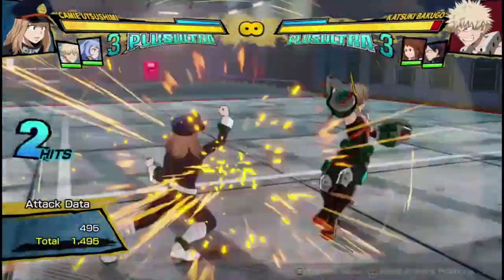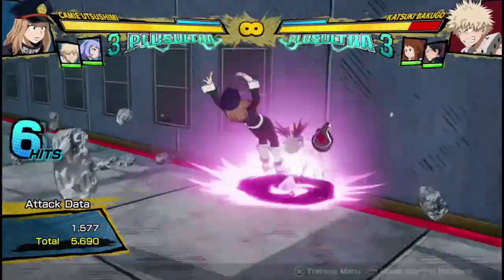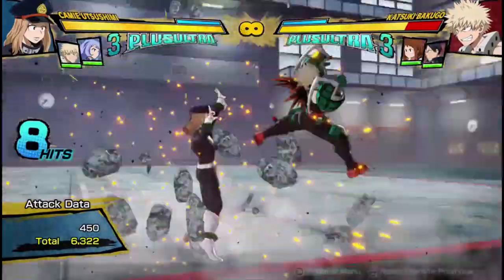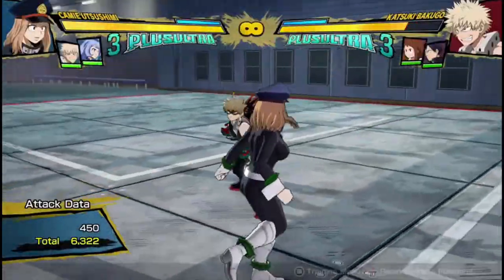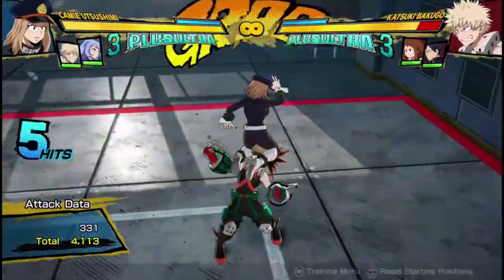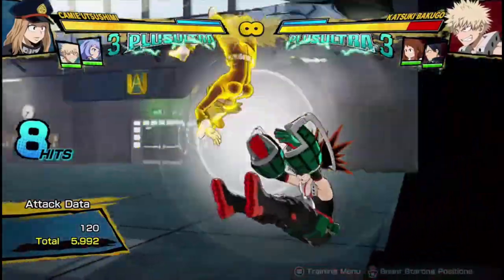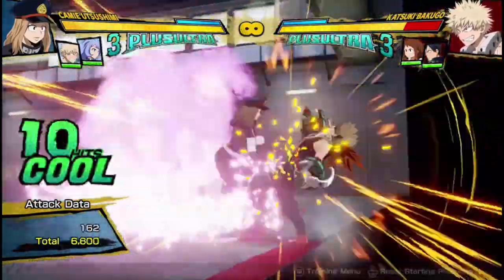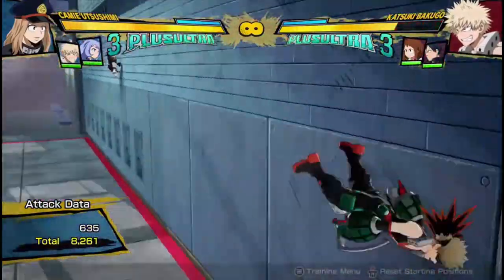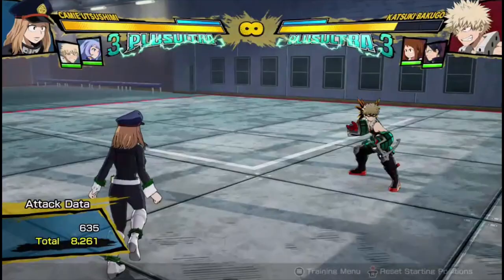A different way you can extend it is by going into the air at the end. That's her completely meterless combo — no dash cancels and no supports — and it does around 8,200 to 8,300. Easy meterless damage, which is pretty ridiculous.